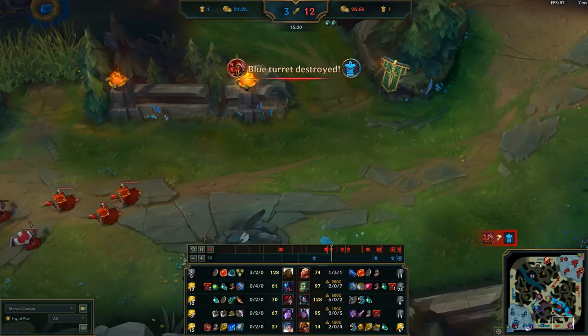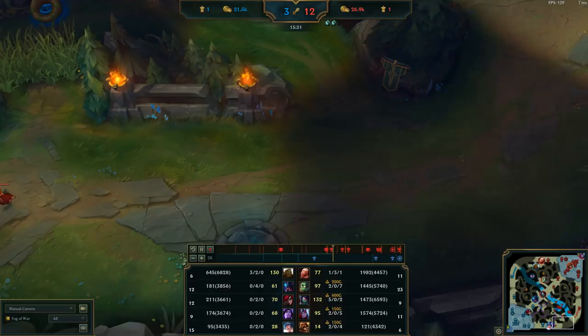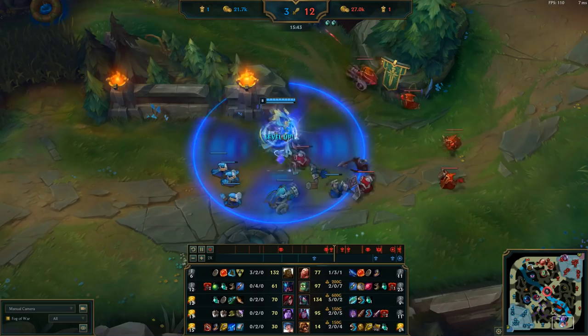This allows us to get bot tower, unlocking Varus into other lanes, and that's pretty much the end of the game — we wind up snowballing out of control. At 15 minutes in, we have two Ocean Drakes. Varus is 2/0/5, Brand is 2/0/4. You can see the massive gold lead they have over Sona and Taric. That's pretty much all she wrote.